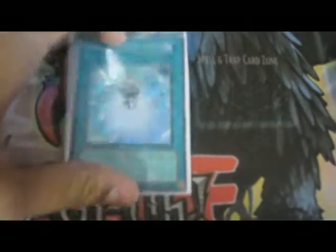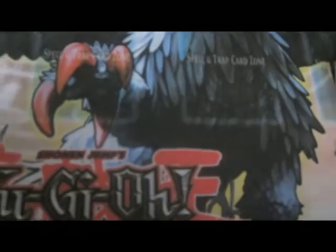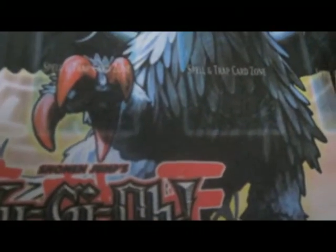Charge of the Light Brigade — that's Rhoda. Three Solar Recharges — the draw engine of the deck; it mills, which makes it better than a straight draw engine. One Gold Sarcophagus for search — win condition, I mean Judgment Dragon. One Foolish Burial — it's versatile: you can send Wulf, your Dark, your Plaguespreader, your Necro Gardna, whatever you need. Monster Reborn — staple. Dark Hole — questionable in Twilight since it has enough destruction already, but it is a win condition.